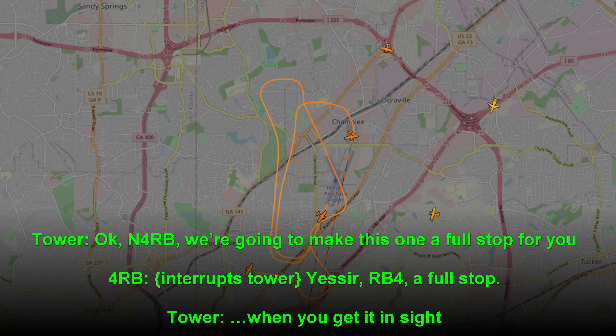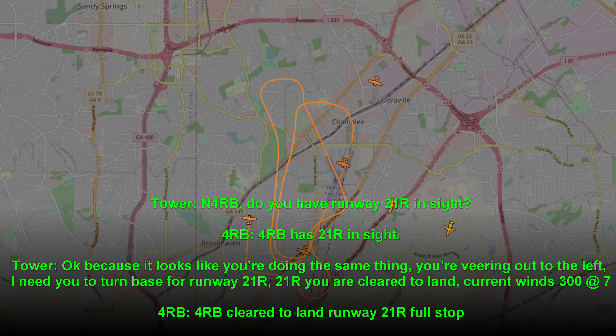November 4RB, we're going to make this a full stop for you. Yes, sir — RB for a full stop. November 4RB, do you have runway 21R in sight? 4RB, have 21R in sight. It looks like you're doing the same thing — you're veering out to the left. I need you to turn base for runway 21R. Runway 21R, you are cleared to land, altimeter 30.07. 4RB, cleared to land 21R, full stop.